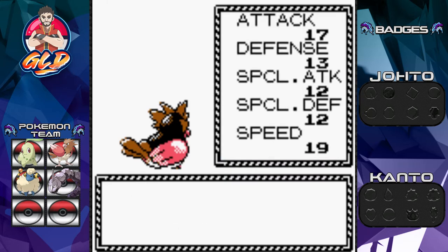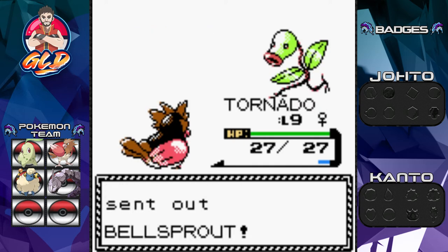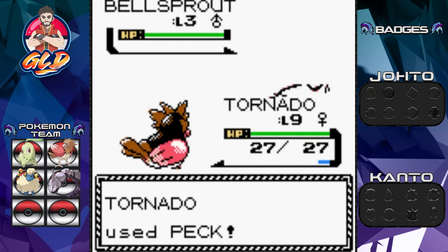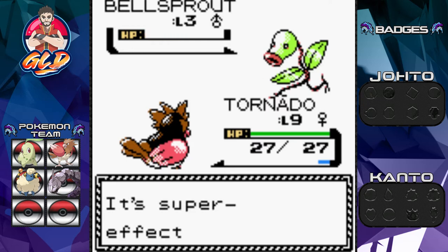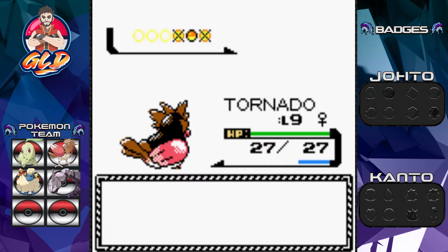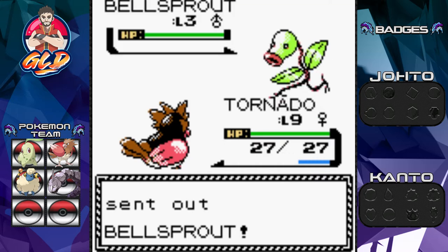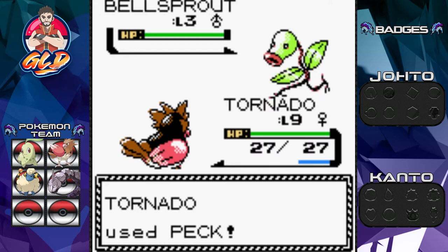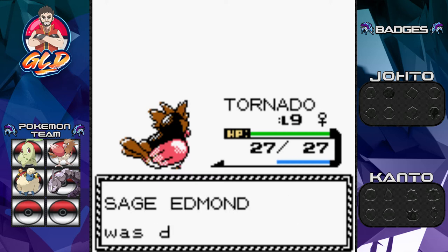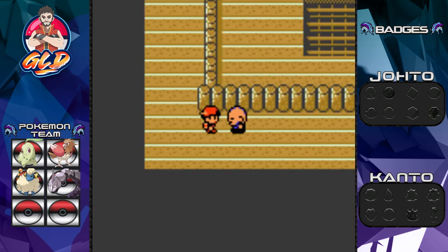Tornado grows to level nine. Another Bellsprout — eventually we're going to need Marill to learn Thundershock to help in the next battle. Bellsprout uses a move but we defeat it with peck attack. Another Bellsprout comes out — Tornado EF5 — peck attack does its thing and Bellsprout is no more. Sage Edmund has been defeated!